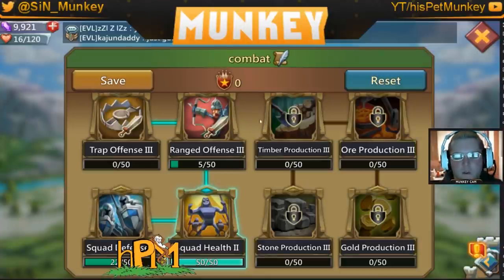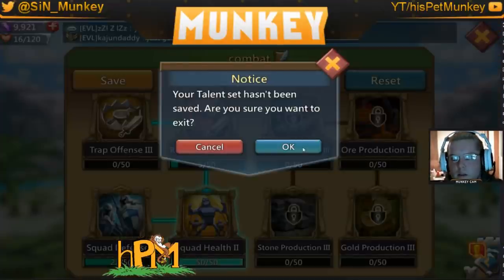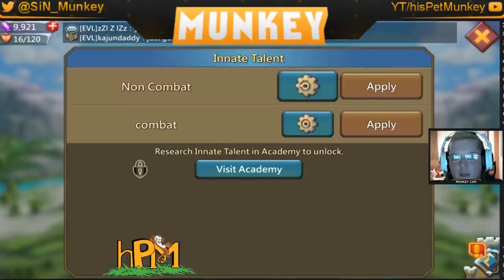There are a couple of different combinations, so you need multiple talent pages — just switch between them depending on what you're planning to use when attacking. The question is: should you switch to a tree with defense maxed when you're getting attacked? No, because defense, offense, and health all three apply whether you're attacking or defending. Your attack and health stats need to be as high as possible no matter what; defense just gets whatever's left over.